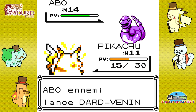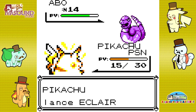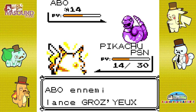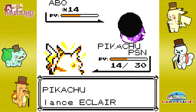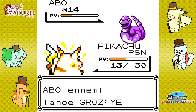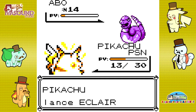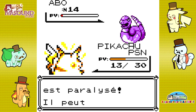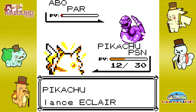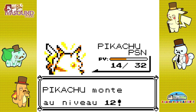Pikachu empoisonné ! Éclair, il faut faire un maximum de dégâts le plus rapidement possible. Gros Yeux — fais Gros Yeux si tu veux, Pikachu va mourir je pense. Encore Gros Yeux. Abo est paralysé maintenant, ça sert à rien. On est débarrassé d'Abo, pas mal déjà. Pikachu niveau 12. Miaouss ! Je vais essayer de le tuer au Pikachu.